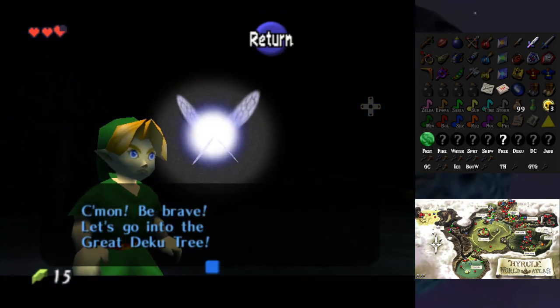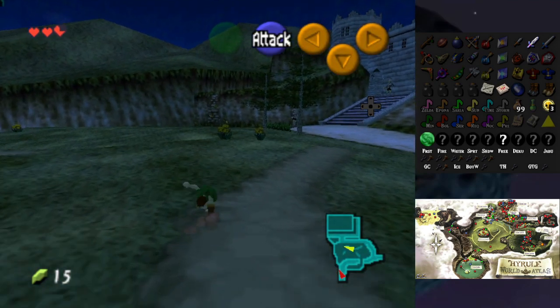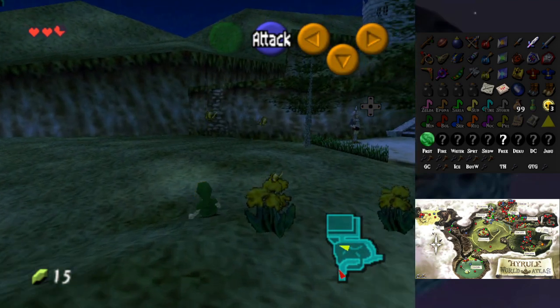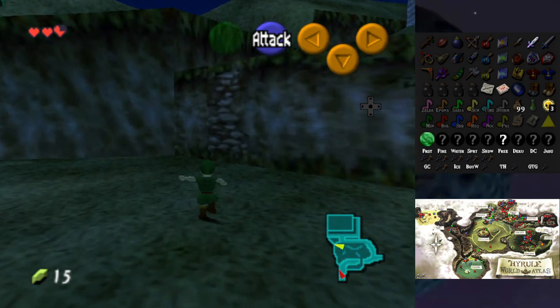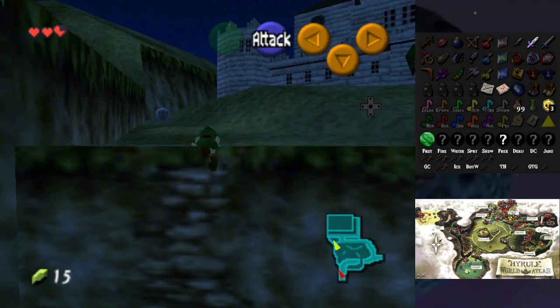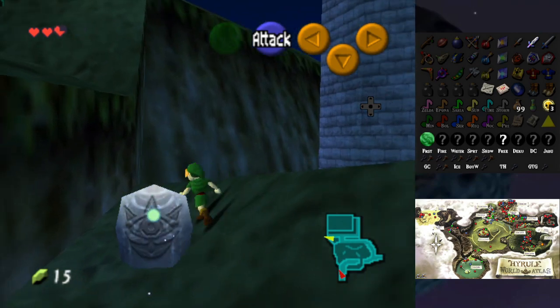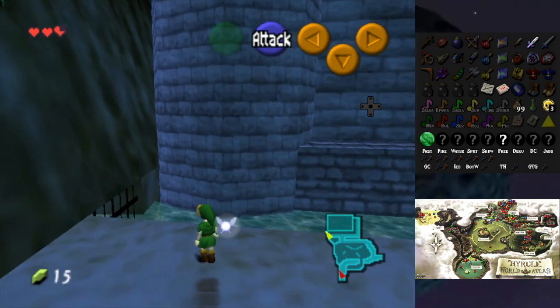It's Navi — come on, let's go to the Great Deku Tree. She's going to say that until I go there. Unless the forest is just open and I can go to the Deku Tree already — which is also possible. I'm going to try and get as many rupees as possible first.